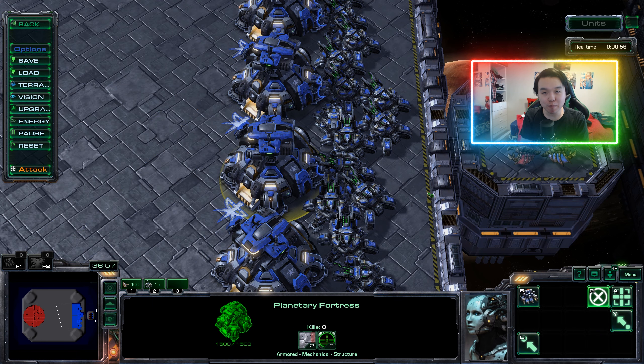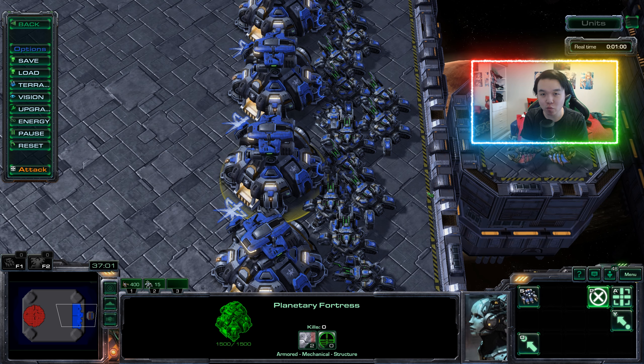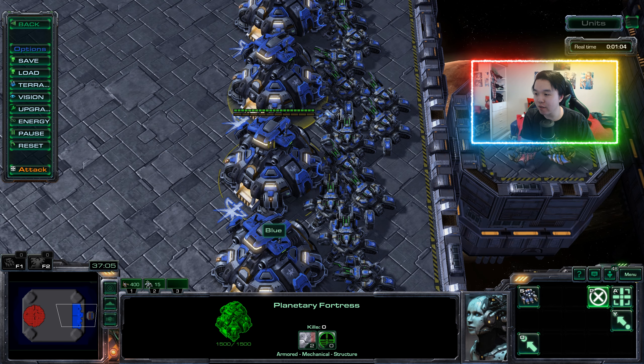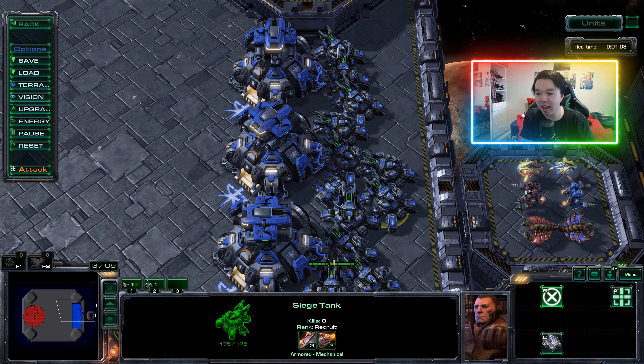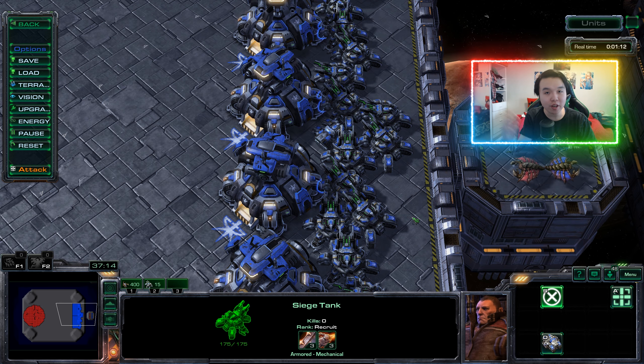So this is a pretty basic configuration of a military base. Anyone who is a military architect will tell you the best way to defend a position is to have heavy fortifications at the front and heavy armaments at the back, in order to provide as much support for your heavy fortifications.